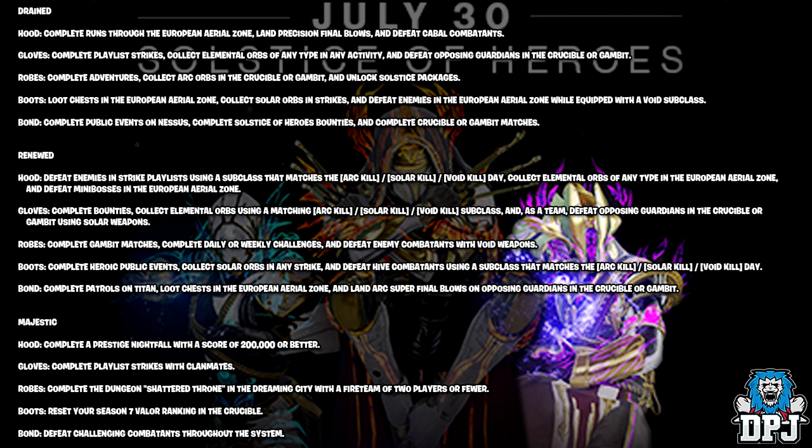For the boots, loot chests in the European Aerial Zone, collect solar orbs in strikes, and defeat enemies in the European Aerial Zone while equipped with a void subclass. For the bond — the class item — complete public events, complete Solstice of Heroes bounties, and complete Crucible or Gambit matches.